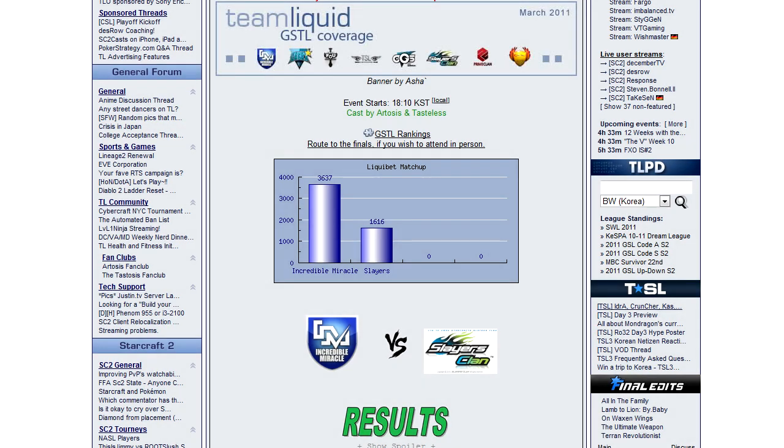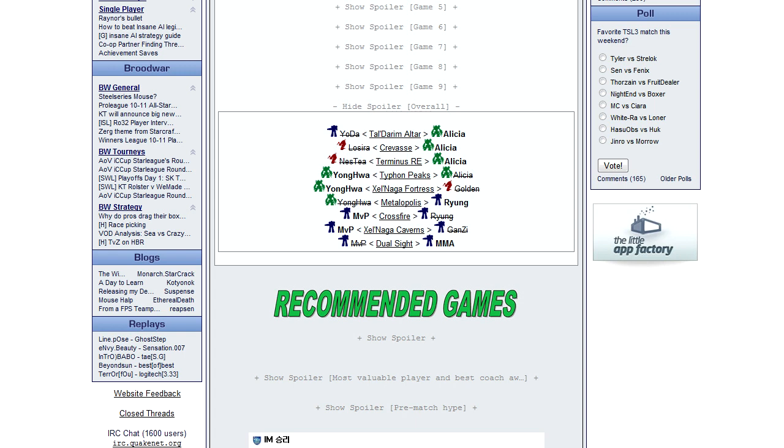GOMTV recently hosted their second official Global StarCraft II Team League. The top eight teams that earned points throughout the GSL March competed for the title of the best StarCraft II team in the world. In the finals, we saw the newly reformed Slayers against Incredible Miracle, and it was a brutal battle. Slayers managed to take it with a score of 4-3, with stellar play from Alicia and MMA. A huge portion of viewers were betting on IM to take the win, so it was a bit of an upset too. You can read all about the entire GSTL March and its finals below.